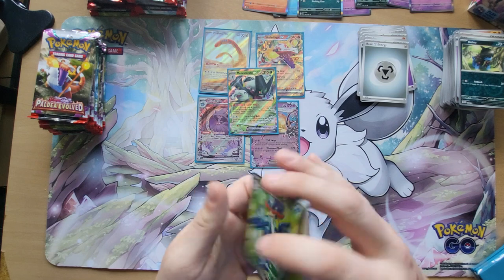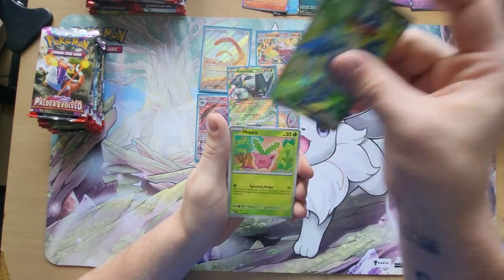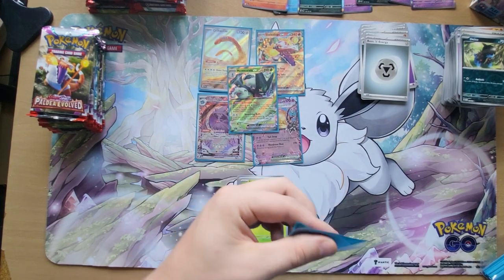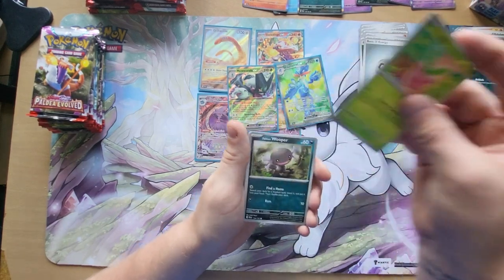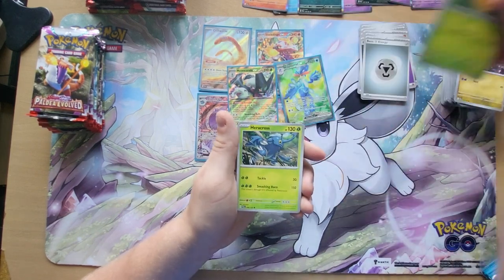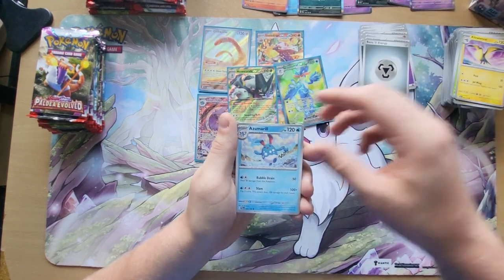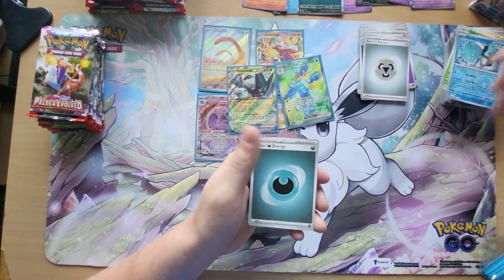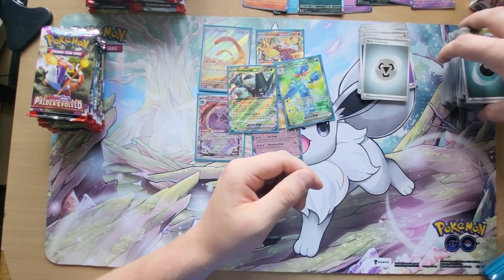One to the front — oh, I did it wrong, oh so well. We have a Quaxquivel EX, I'm gonna sleeve this instant. Then we have Hoppip, Paldean Whooper, Noibat, Combee, Heracross, Kilowattrel, Azumarill, and we have Low Kicks, Ice Q, and the Basic Energy. I swapped it — throwing away the Code Card.